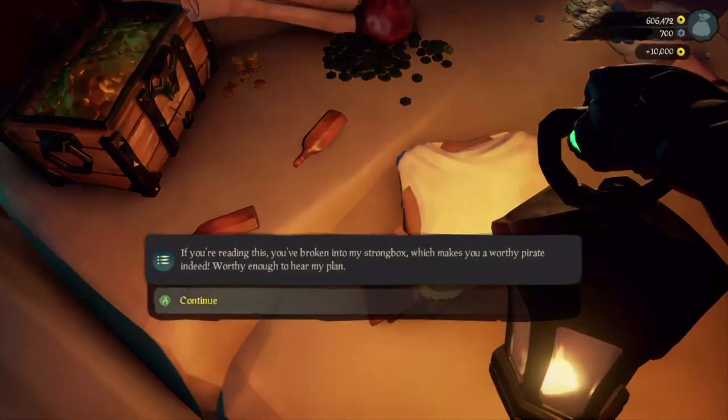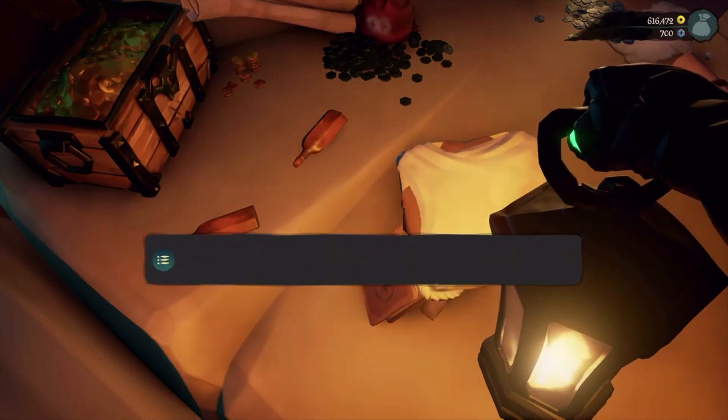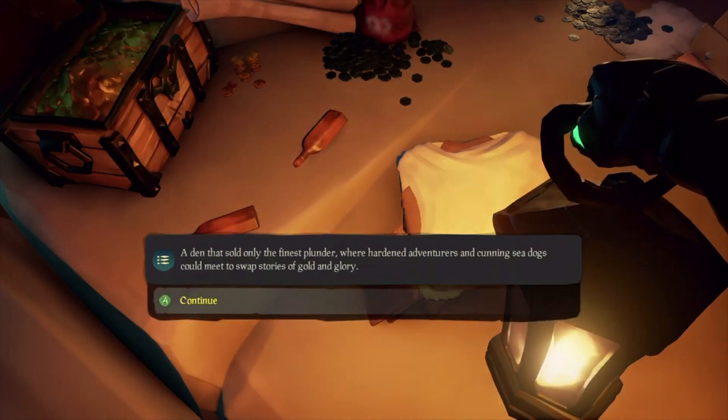Here's the journal — it's resting by a stool over here. You'll read the journal to get a commendation, which helps you progress toward the journals commendation.